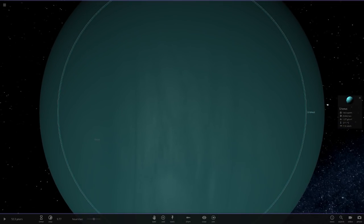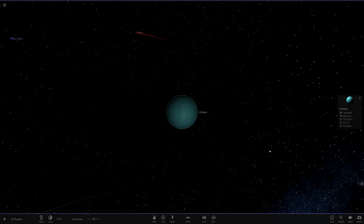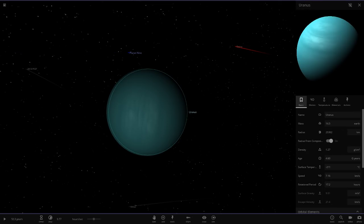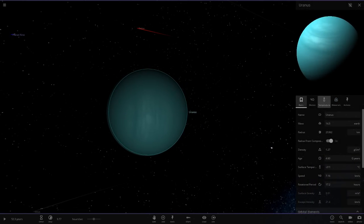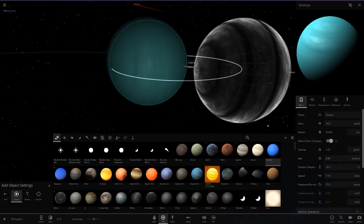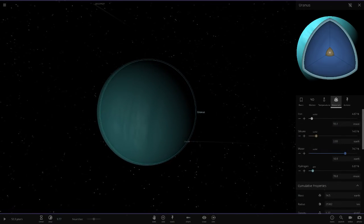Every single one of you said you wanted the custom Uranus that Some Dumb Gamer made, and I can't agree more — this is perfect, honestly the best custom planet in our solar system. Even Planet Nine has been beaten. This is also exactly the same as real Uranus in every way — all of the composition, radius, mass, and density are exactly the same as the regular Uranus in Universe Sandbox, which is an even better job than my custom version.